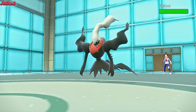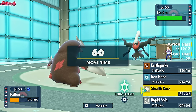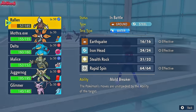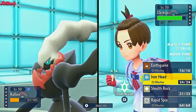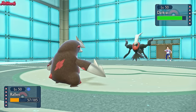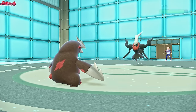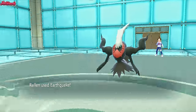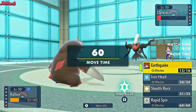Darkrai is probably going to want to go for a Nasty Plot. I really want to switch out and preserve this, but if I switch out and they Nasty Plot, we're kind of boned. So I'm going to have to stay in and go for an Earthquake here. They do go for a Nasty Plot, so we would have been boned. Maybe I should have used Rapid Spin to get the Speed Boost. But we go for an Earthquake anyway — I see, we should have Rapid Spin like I said. That's annoying. So let's go for a Rapid Spin now.